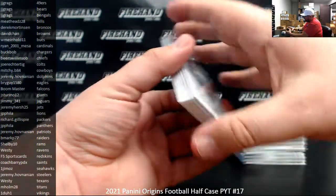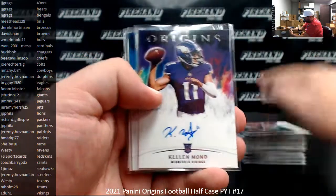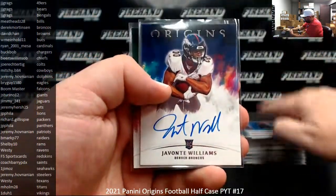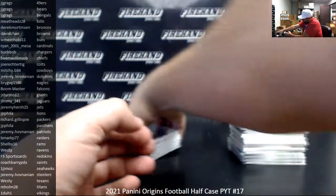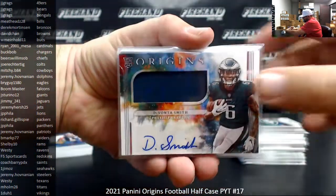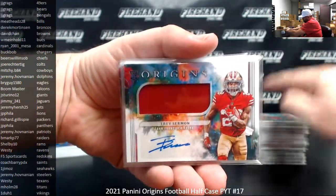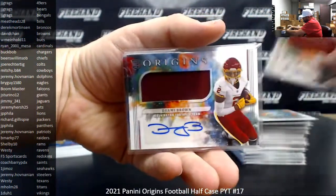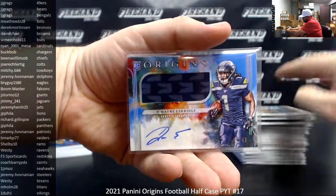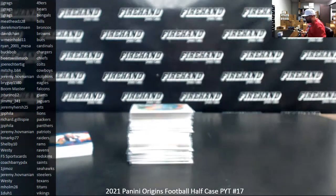On-card rookie autos, non-numbered base: Simi Fajoko, Tylan Wallace, Rondell Moore, Kellen Mond, Amandre St. Brown, Javante Williams. Red to 99 Elijah Moore. Rookie jersey autos: Devontae Smith, Michael Carter, Anthony Schwartz, Trey Sermon, Cornell Powell, Elijah Moore, Rondell Moore, Diami Brown, and a blue to 49 Dwayne Eskridge. That'll do it for this one, guys. Thank you for joining in, thank you for your support of Firehand. Congrats to our lucky hitters in the break. PYT 18 is coming up next.